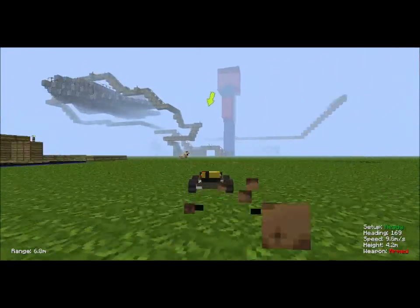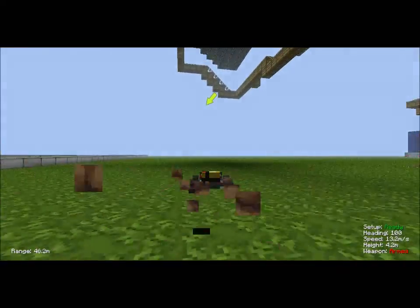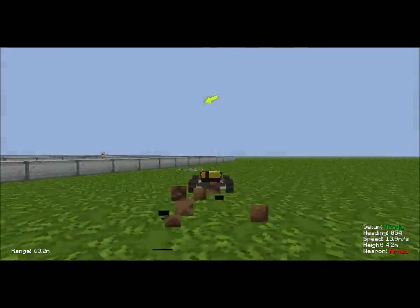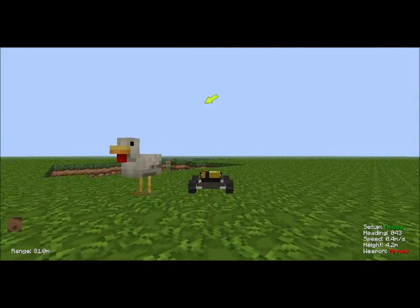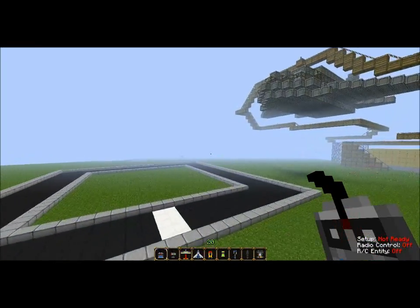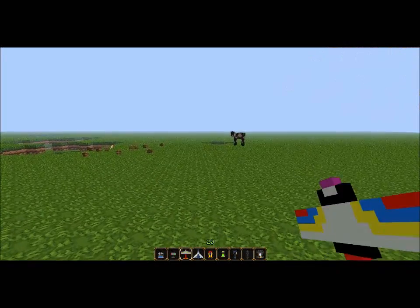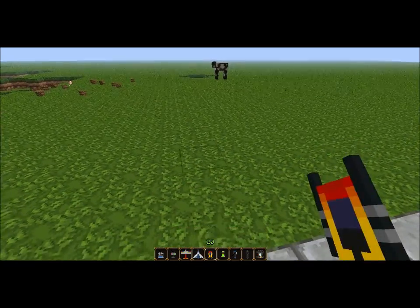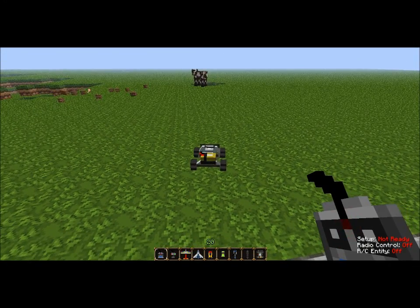If you go up to an animal or something — see how I have a weapon armed? It will not detonate unless you want it to. So you just go up to a chicken, scroll to something else, and when you get back to your victim they should be gone. For example, this cow will be my next victim.